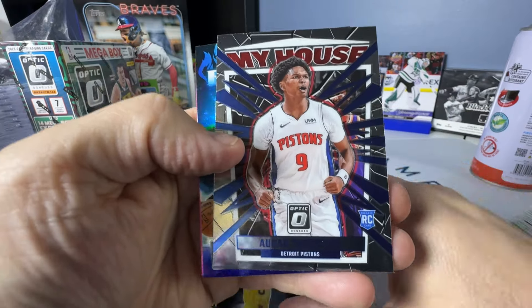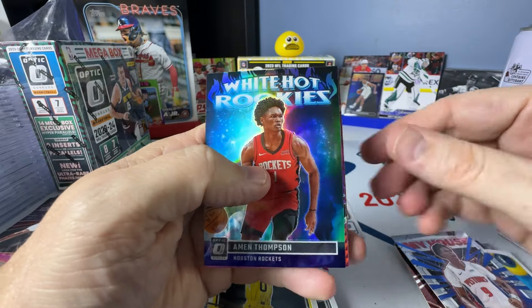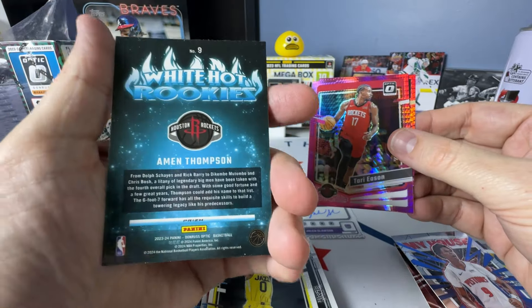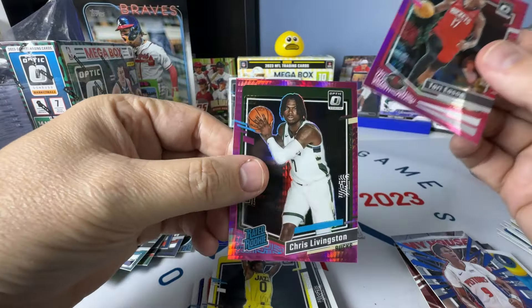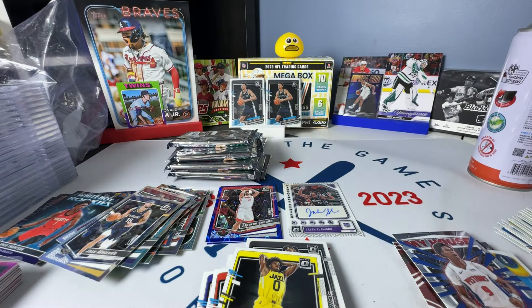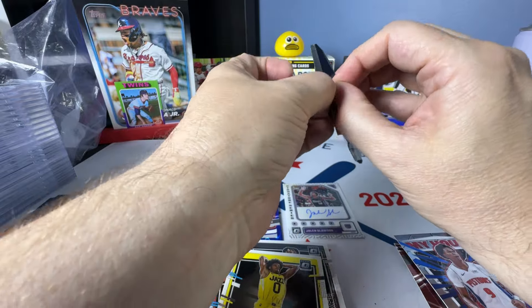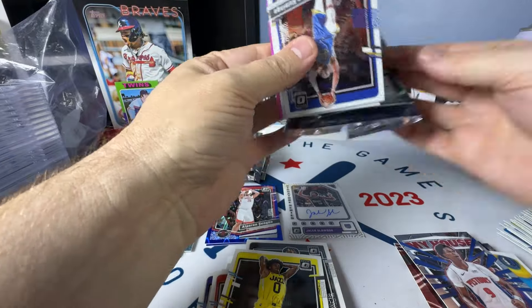Taylor Hendricks Rated Rookie. Amen Thompson, then a Whitehawk Rookies Prism. Amen Thompson and the Hypers are Tari Eason and Chris Livingston Rookie. So three boxes in and three Wembys — according to the law of averages, I don't need to pull a Wemby here to maintain a Wemby-per-box average, but I would definitely like more than that. We'll see what we get.